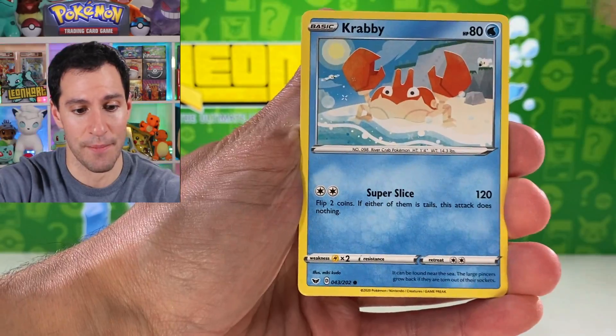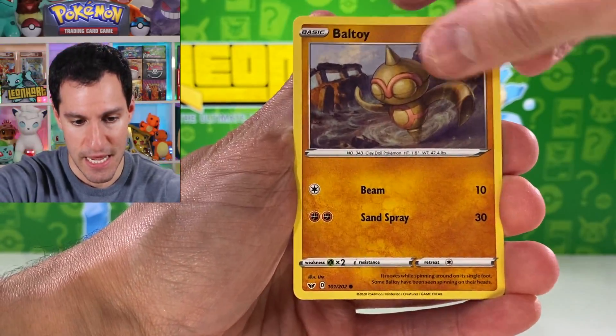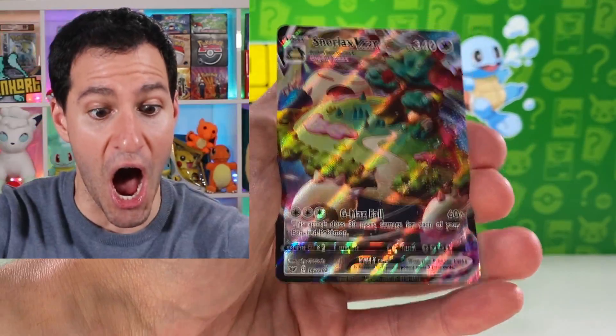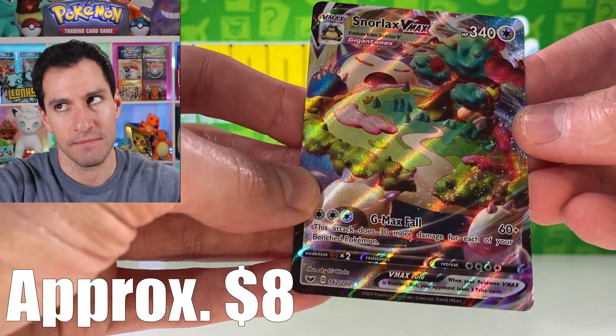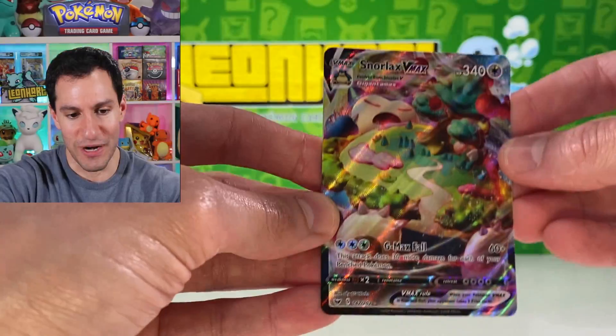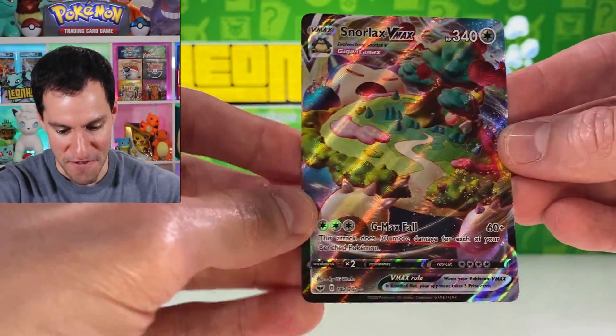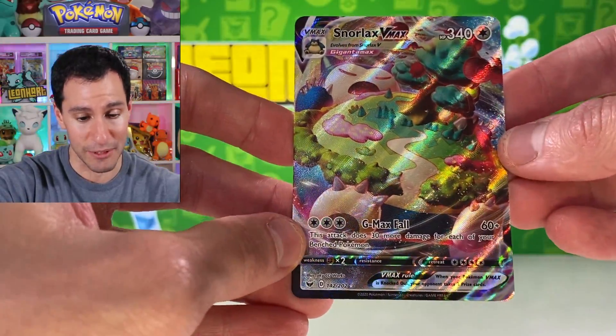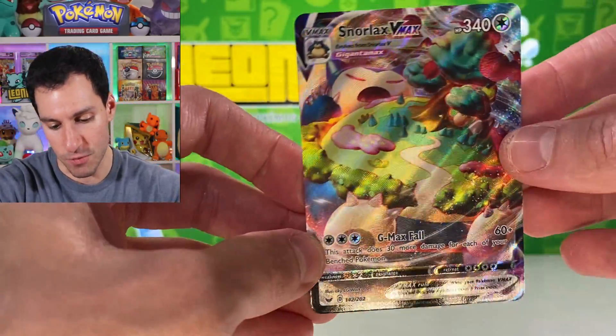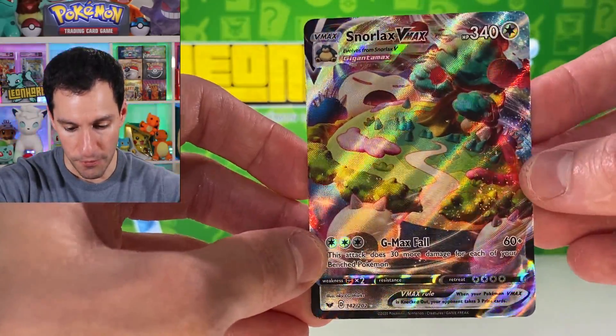Let's continue. Leaf energy. Metal, Eldegoss, Air Balloon, Pal Pad, Silicobra, Yamper, Krabby, Cufant, Ball Toy, and Snorlax V Max — Gigantamax, whatever you want to call it. A very very nice, awesome looking card. It took me a long time to pull it — I would always pull the Lapras ones, so a very very nice pull.